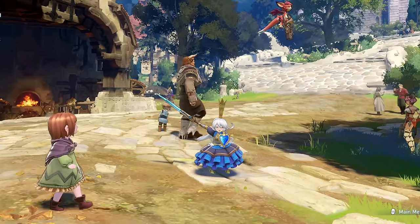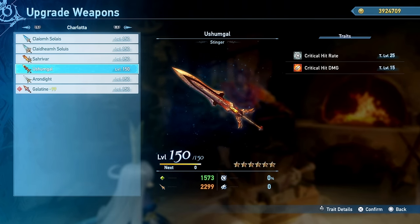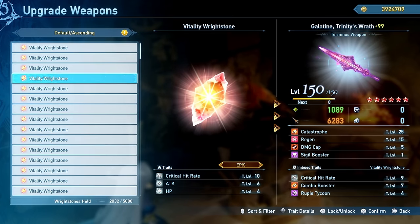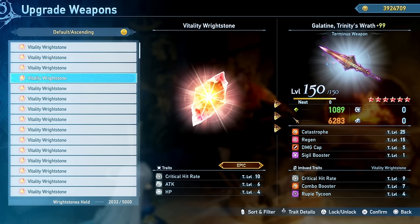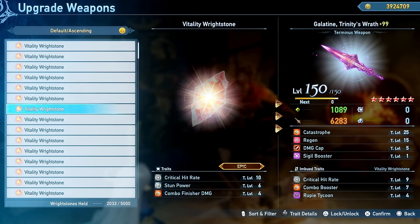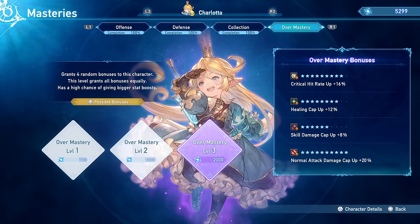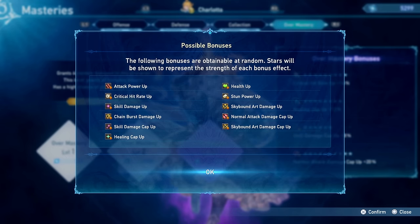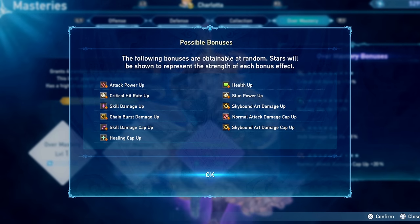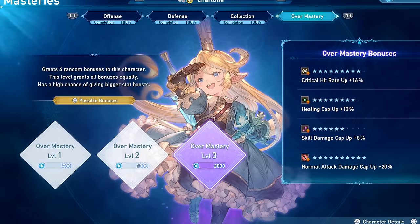Now let's take a look at my optimized Charlotte build, because it's actually a lot more different compared to most characters. The terminus weapon is of course the key recommendation, although the crit rate weapon is going to be a cheap alternative. For my ride stone I went with a combo booster sigil — specifically combo booster 7 — along with critical hit rate 9. The combo booster is actually very very important to increase our damage output. Ideally you would have both combo booster and combo finisher, or combo booster and attack together. For overmasteries, prioritize normal attack damage cap up and critical hit rate — ideally both at 20% — and then prioritize attack power up before skill damage cap up, because the Noble Stance spin attack has a very high damage cap and gaining that extra attack is actually quite beneficial.